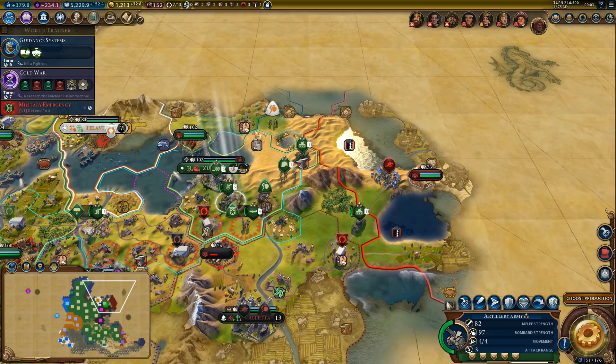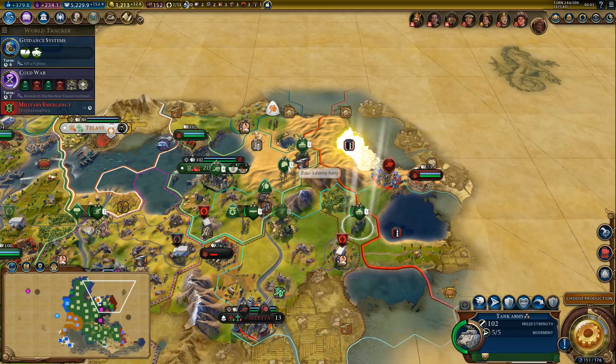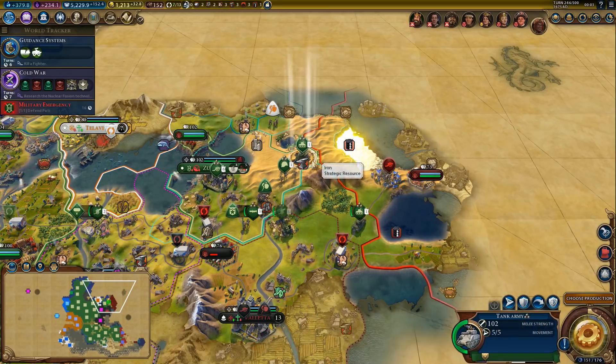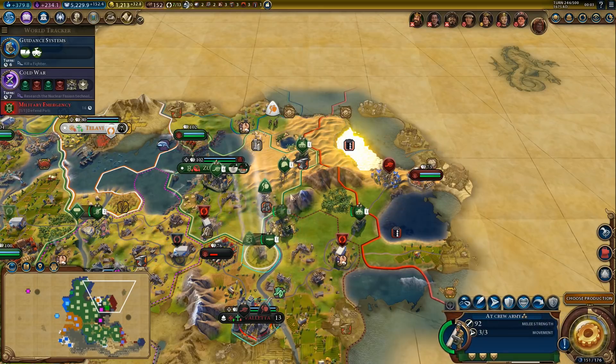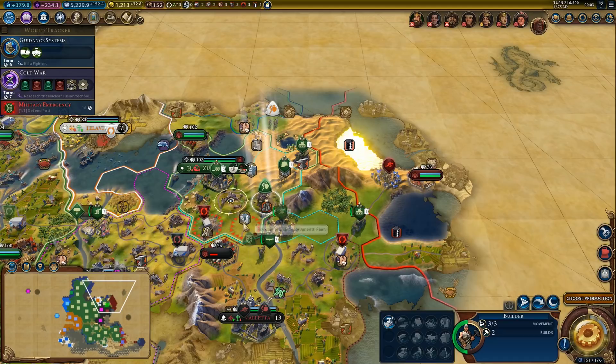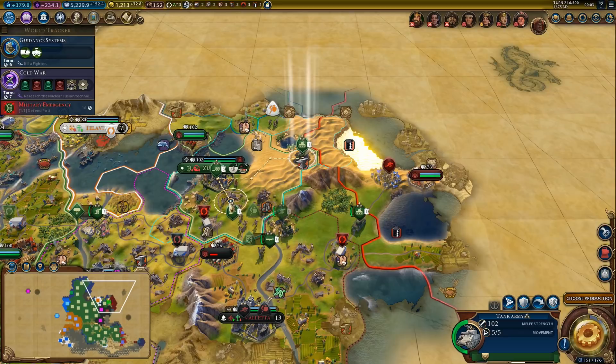This encampment then — what's our range here? We need to move closer than this. Let's move closer — we just need to move around this stupid mountain. I guess that's what we'll do.